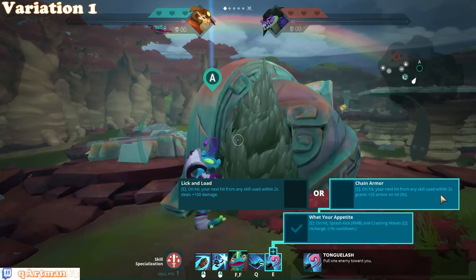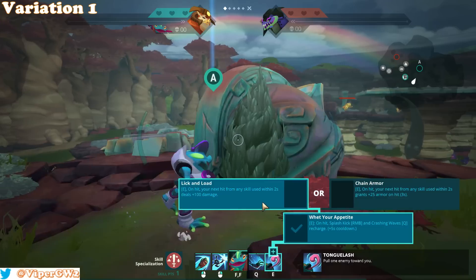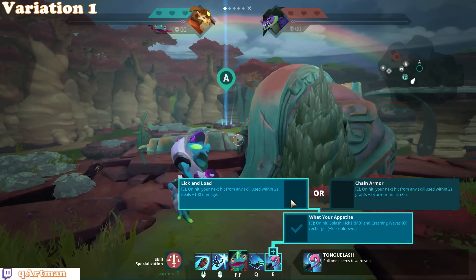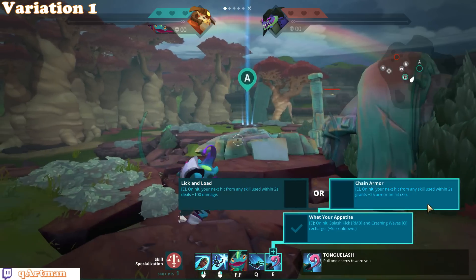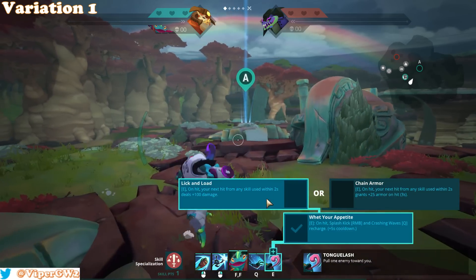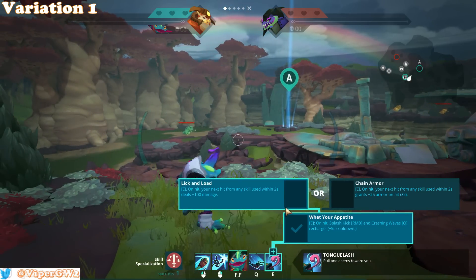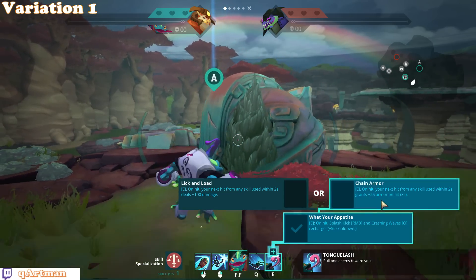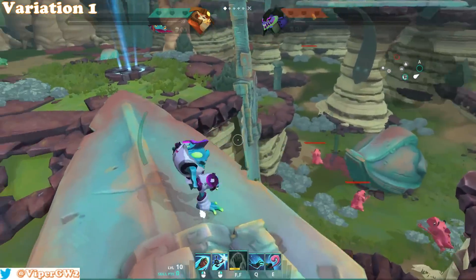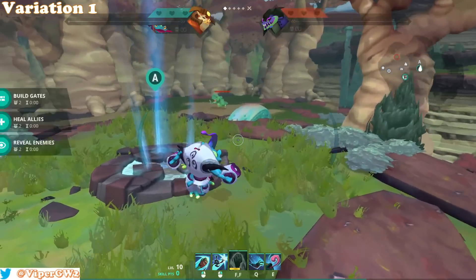For the tongue upgrade, the choice is between Chain Armor — your next hit from any skill used within 2 seconds grants 25 armor on hit for 3 seconds — or Lick and Load, which deals plus 100 damage instead. So it's damage versus defensive armor. Most of the time I go for Lick and Load because it's free damage, but if there's a lot of damage raining down on me I'll go Chain Armor. Most of the time I go Lick and Load.